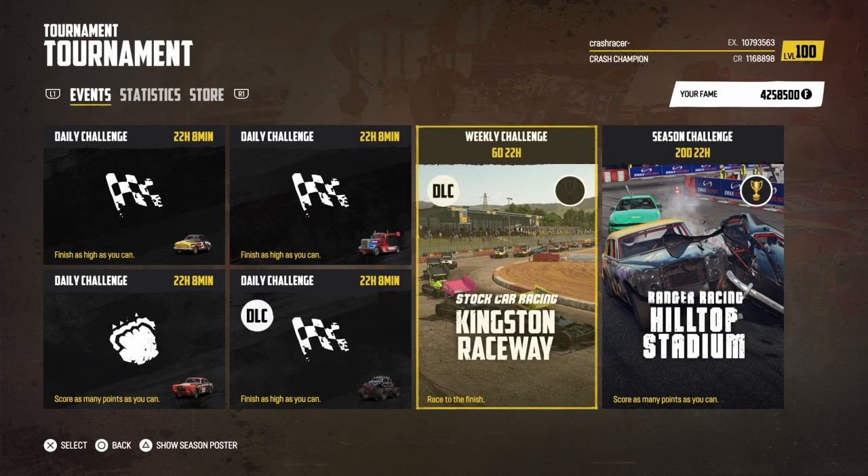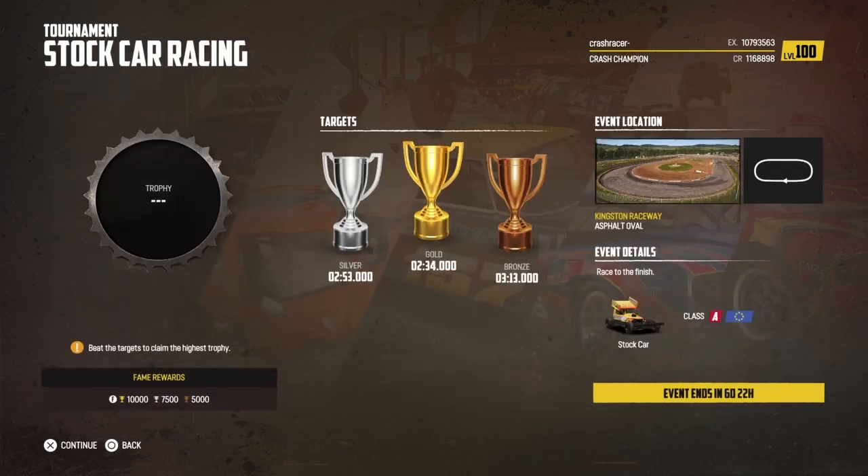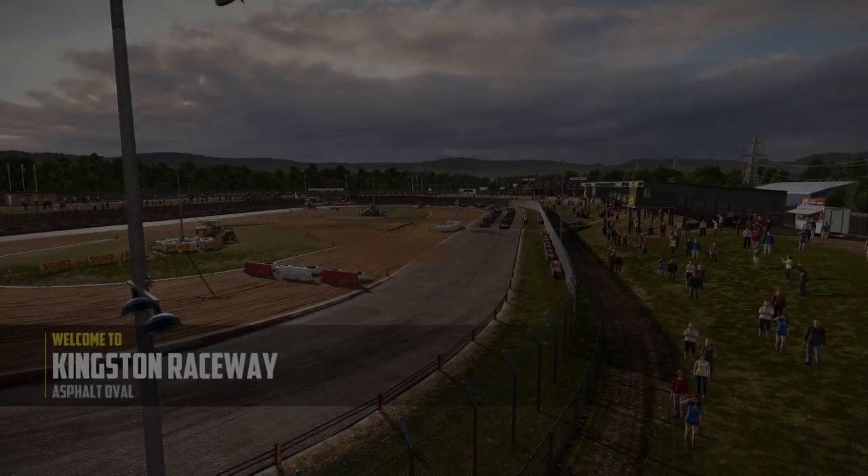Welcome to Crash Racer. Today we're playing Wreckfest and we're going to have a go at the brand new weekly challenge, which is a stock car race at the Kingston Raceway. We need a time of 2 minutes and 34 or better for the gold trophy in this one round, the oval circuit.